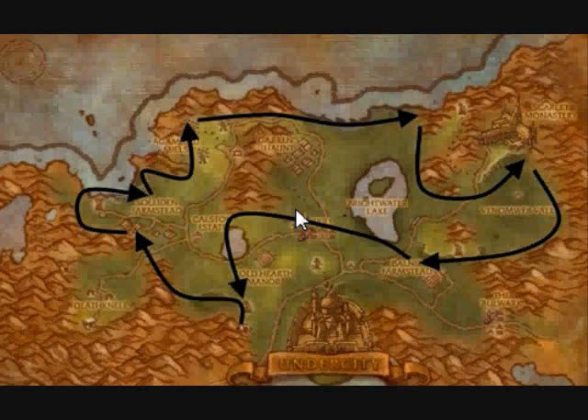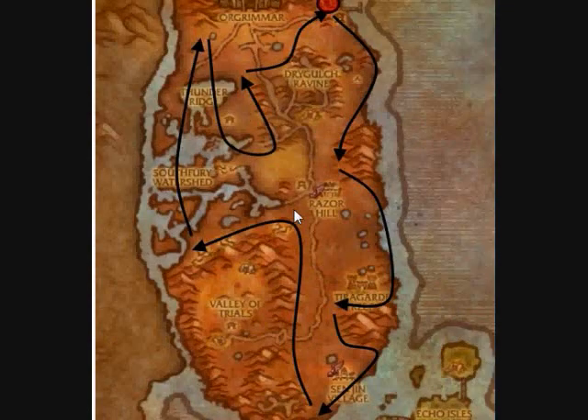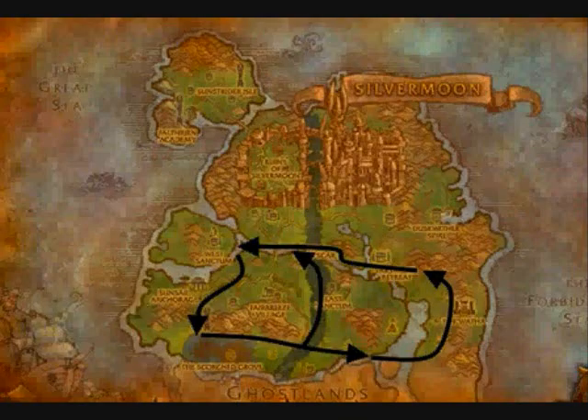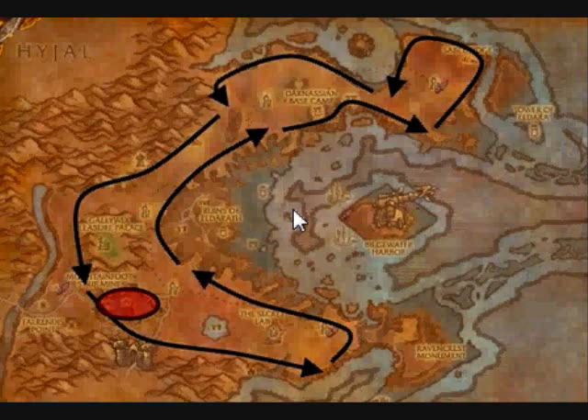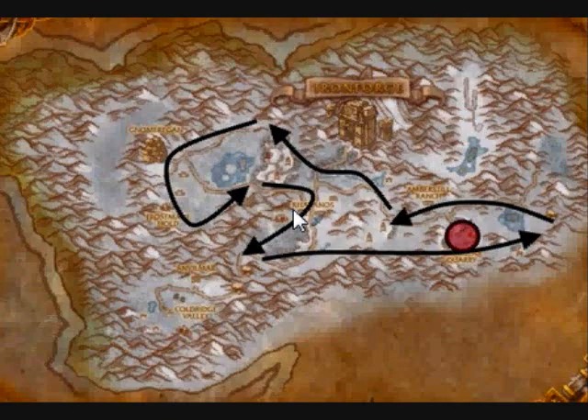Here are some basic movement guides for copper and tin. This will be your 1 to 65 guide. After that, you will want to smelt bronze, or mine bronze, and then move on to tin a bit more. Tin will get you to silver, and silver will get you to iron. It's just going to be a complete guide once I show you the whole thing.